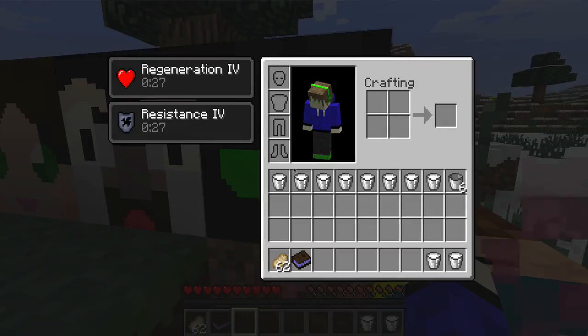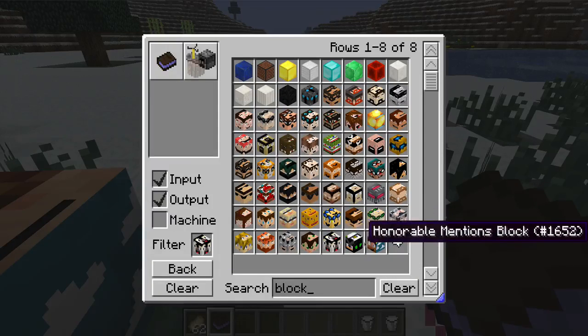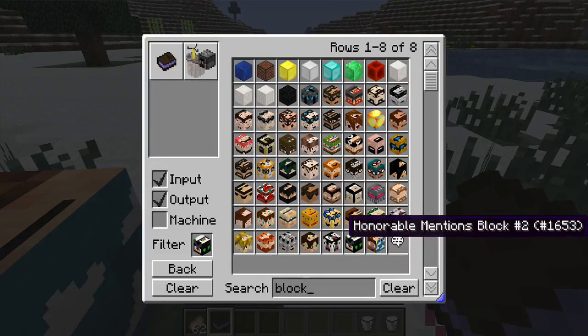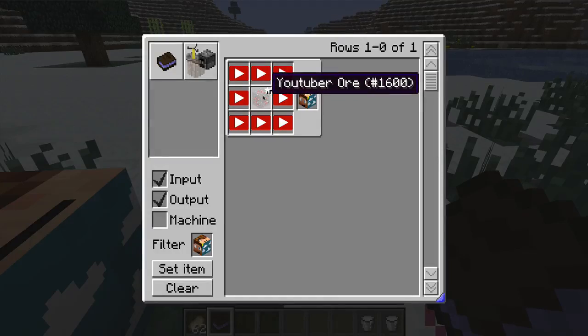Next is the Honorable Mentions block, which gives you Resistance 4 and Regeneration 4. The first one uses a Youtuber Essence with all of them, and the other one is the same thing but with a Youtuber Ore instead.